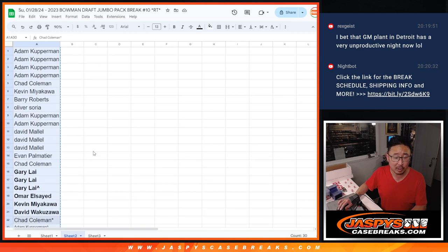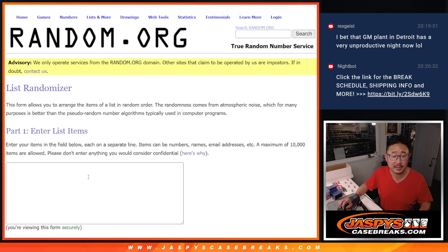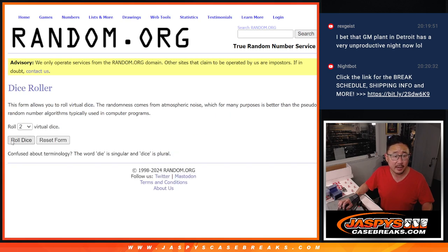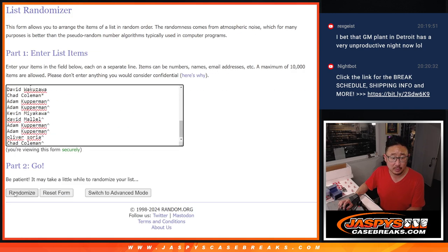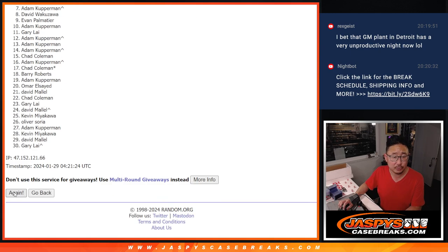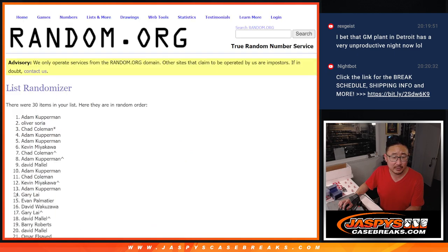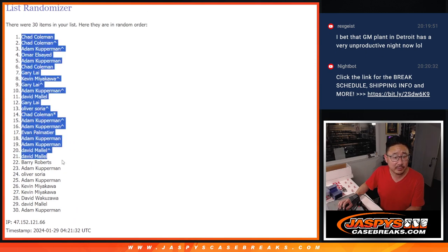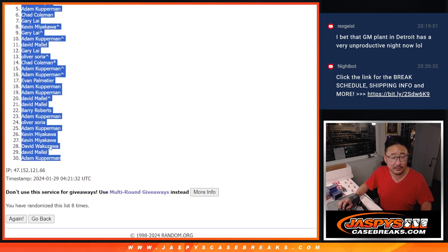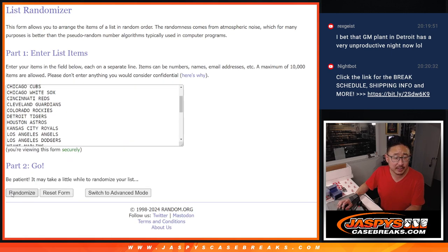All right, now I've got all of your names. Let's do the break itself. All 30 teams are in — let's get everybody's names in here and roll and randomize it. Six and a two, eight times each. One through eight. After eight times, we've got Chad down to Adam.